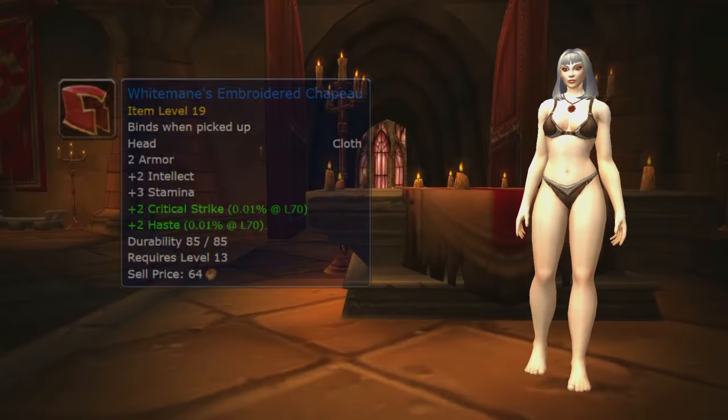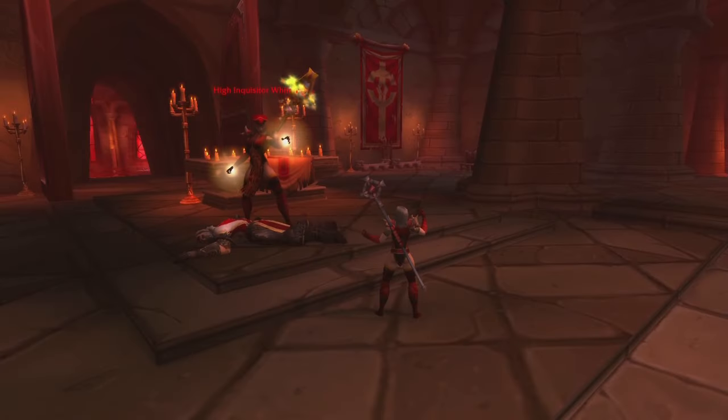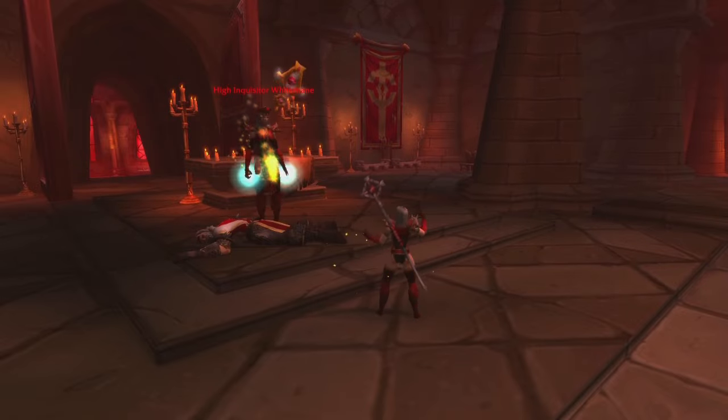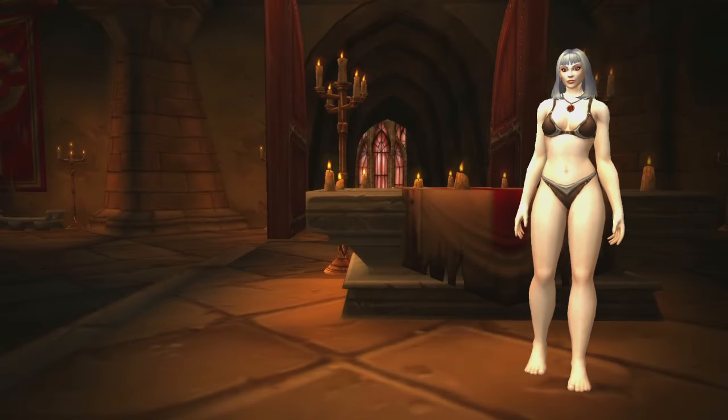If you like, you can use Whiteman's Embroidered Chapeau as a helmet. It drops from High Inquisitor Whiteman herself in the Scarlet Monastery on normal difficulty. The issue is that we are not seeing her hair underneath it, which is why I personally decided to leave the helmet slot empty.